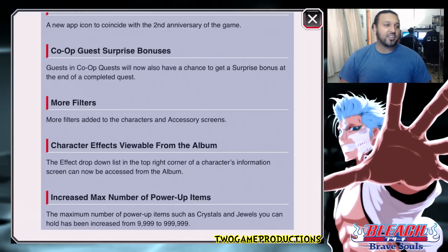Character effects are now viewable from the album. Before, you couldn't check effects on characters you don't have — you had to go to your actual edit team and find them there. Now if you go to your album and click on any character, on the right-hand side you can see their effects and attack stats. Check out characters you don't have and see if you find something you like.